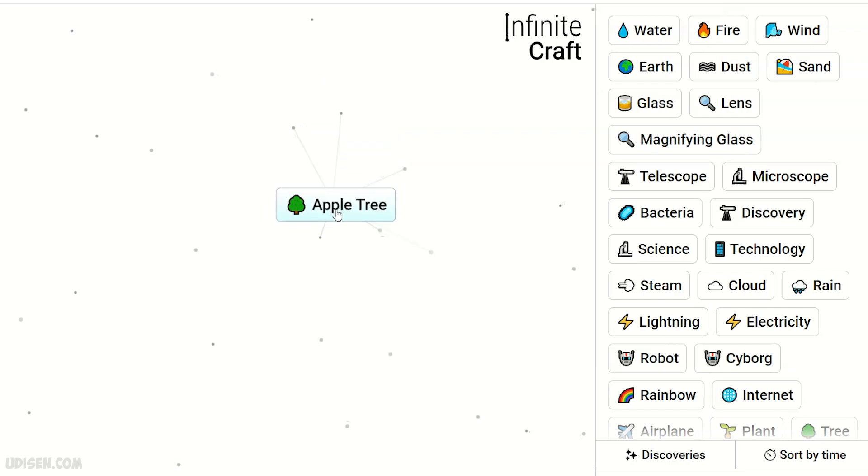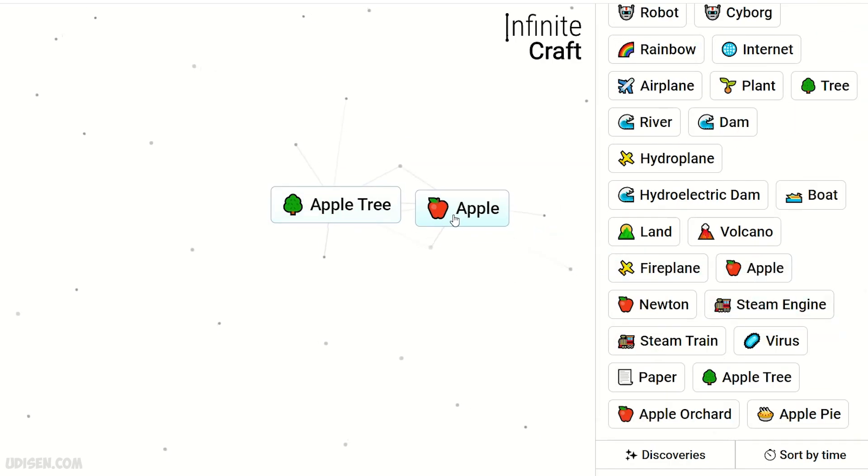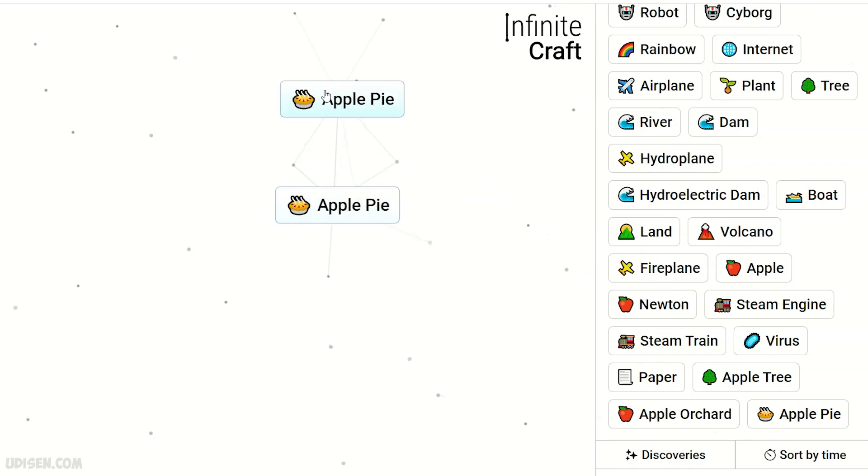Two apple gives apple tree. Apple tree plus apple gives apple pie.